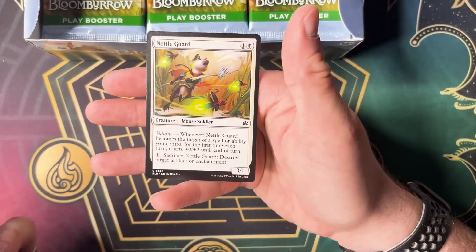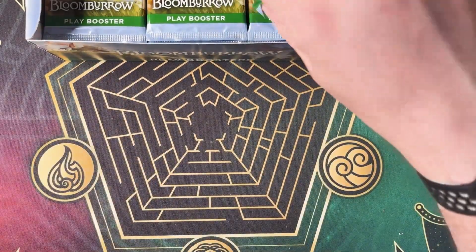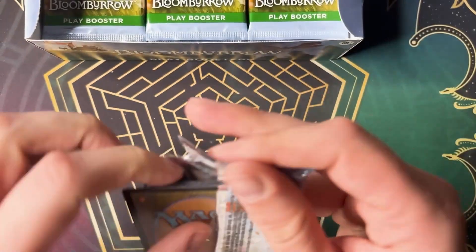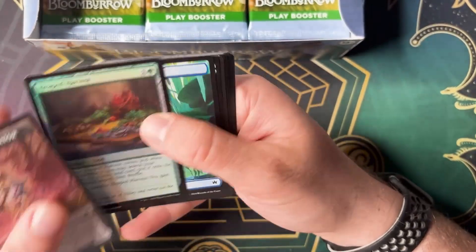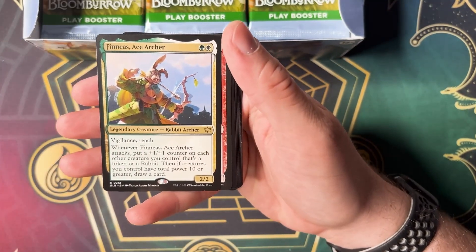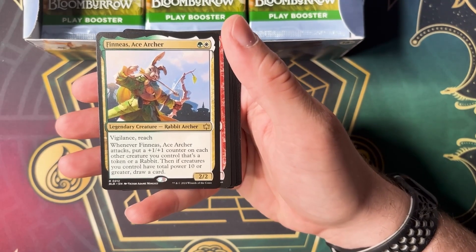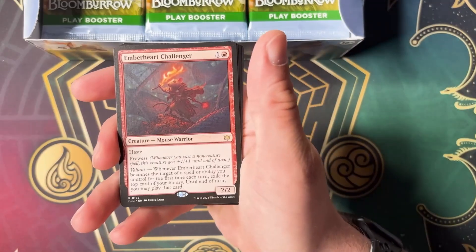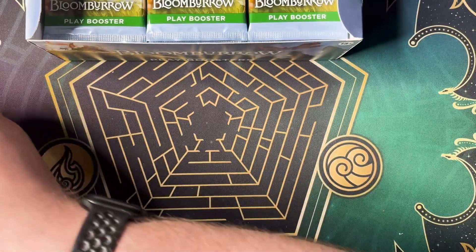How fun are these? This is probably a set that, if you had young kids, would be a better one to start them with than, like, Phyrexia All Will Be One, where everything looks like it will murder you or show up in your closet to absolutely ruin your night. Phineas Ace Archer — I know that there's some really cool variant art for this one, but Victor Adame Minguez. Fantastic. And an Ember Heart Challenger — Chris Ron. Loving it.